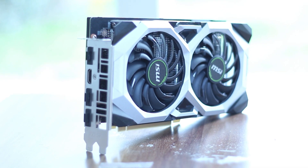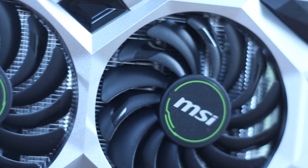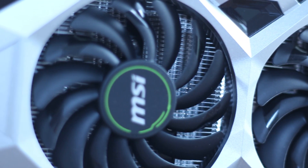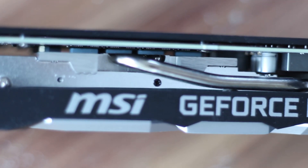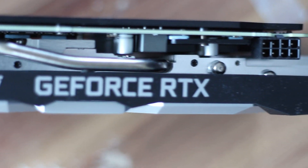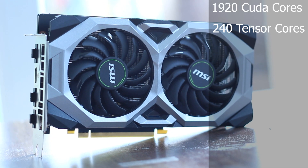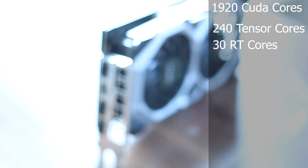The RTX 2060 — NVIDIA's entry-level RTX GPU. This particular model is MSI's 2060 Ventus OC 6GB. It features the same GPU as its big sister, the RTX 2070: T-Rex's very own TU106. This chip has 1920 CUDA cores, 240 Tensor cores, and 30 RT cores for the sweet and glorious ray tracing.